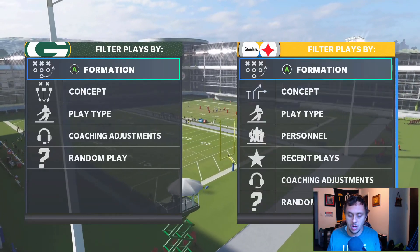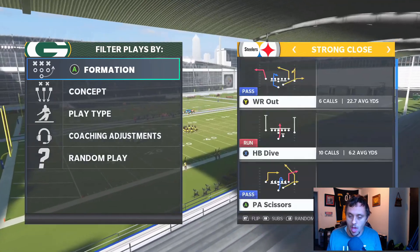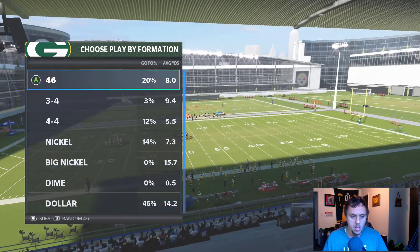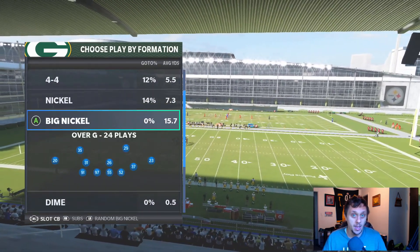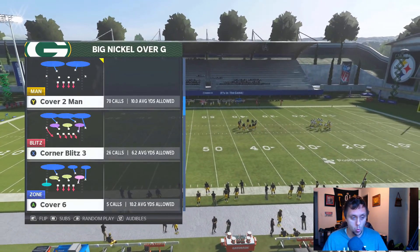We're going to be in Strong Close — this is the Las Vegas Raiders playbook. We're going to start off with a simple HB dive. In Big Nickel Over G, you need to be running it with the slot CB package — it makes your adjustments normal. The blitz that we're going to be using is Corner Blitz 3.